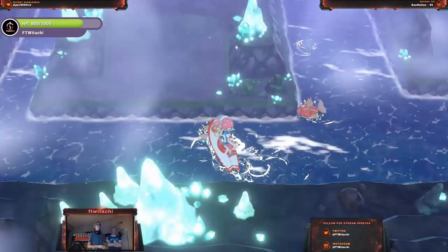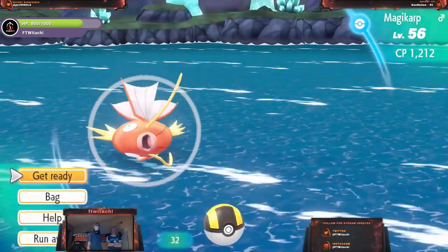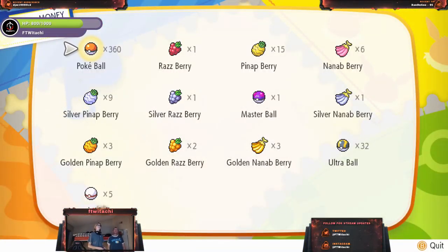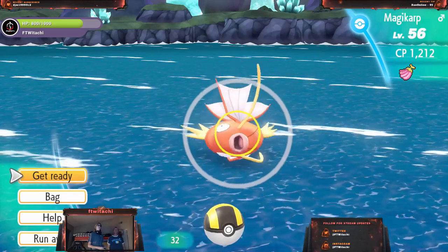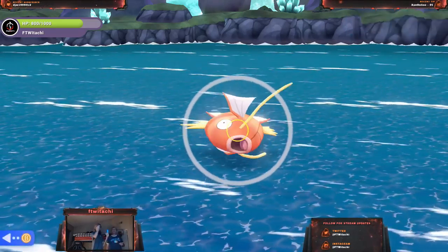I'll show you how an actual one works. Do you know the name of that Pokemon that's flopping around? What do you think the name of that Pokemon is? It uses Splash and it evolves into something powerful. I'll pop it up into the game. Now you can see the name of it. No, Magikarp. Magikarp jumps, yeah — the one that splashes all the time. You should have known that one.